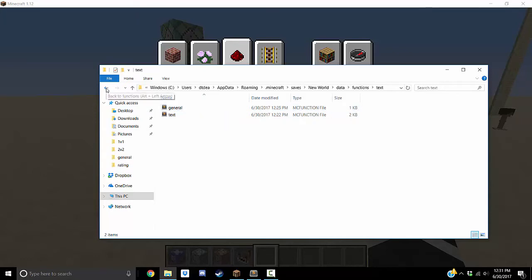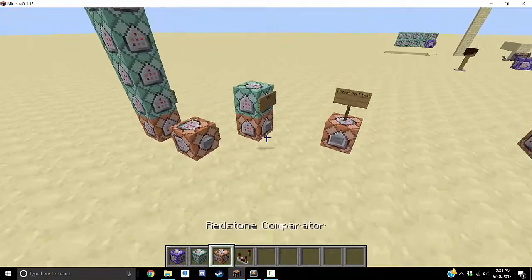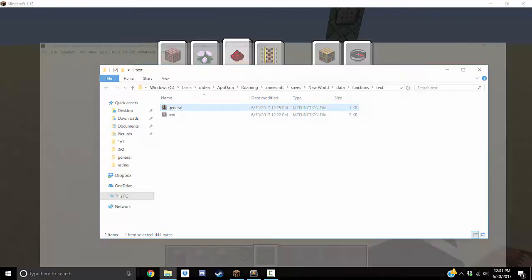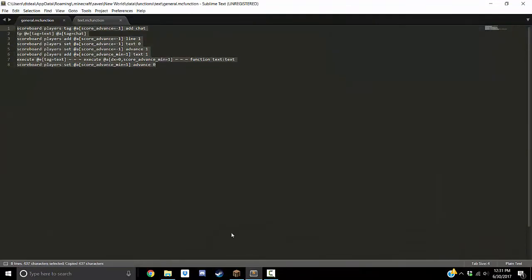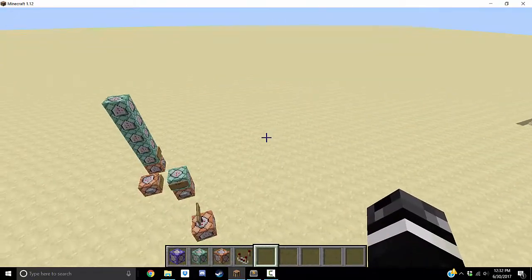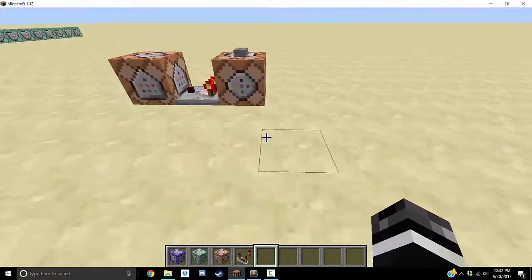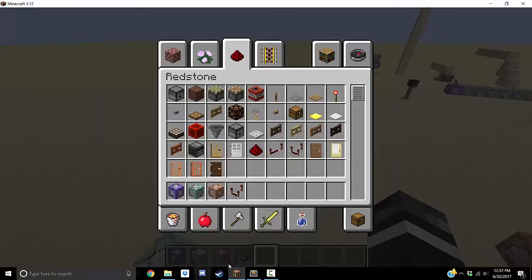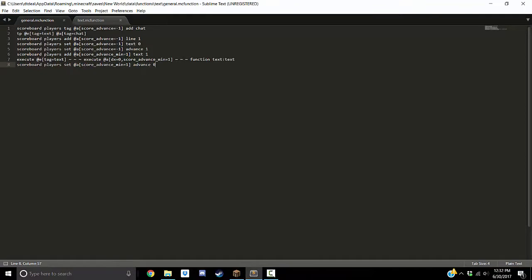If you're in your world and you already have a game loop function that you want to run constantly — you're only allowed to have one game loop function — all you have to do is open 'general', copy all these commands, and paste them into the game loop function you already have running. They just need these commands in the right order in a game loop function.